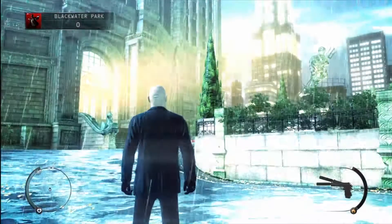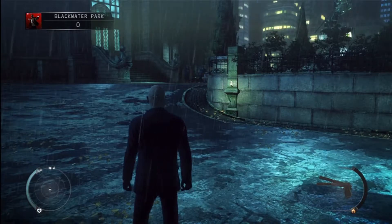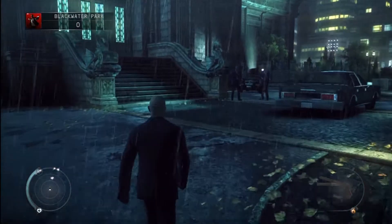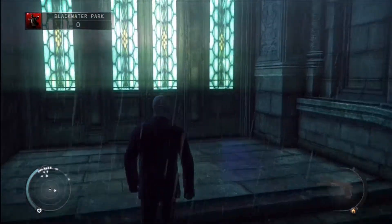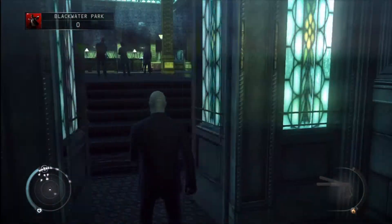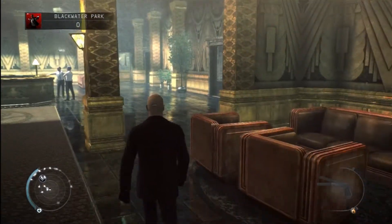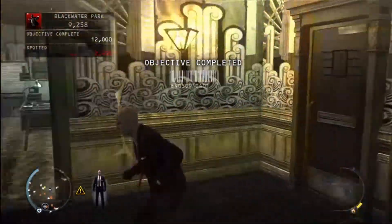Hitman Absolution, we are doing Blackwater Park on Normal — AA Gamer for Life. We are about ready to wrap this up on Normal. We are going to do the suit only challenge and I'm not really sure exactly how to tackle this with doing it stealthy or not being seen. But after doing as many challenges as I had to get through this, I'm pretty much ready to go in guns blazing — walk right in the front door and run back to the security room where I'll hold out and take the fight to the guards.